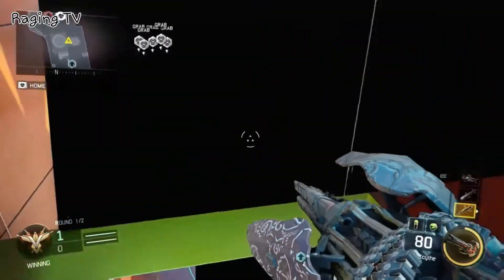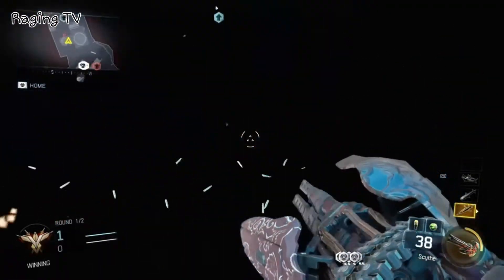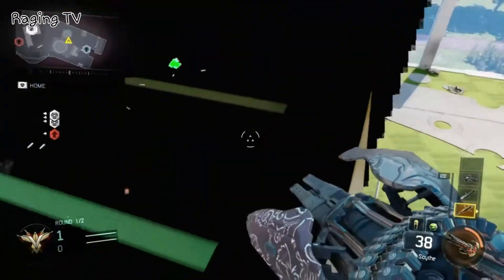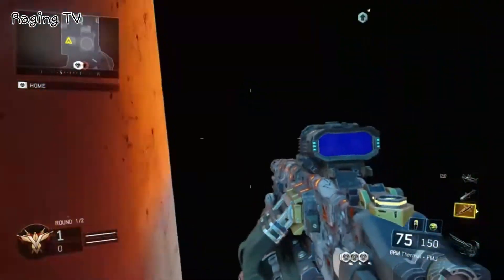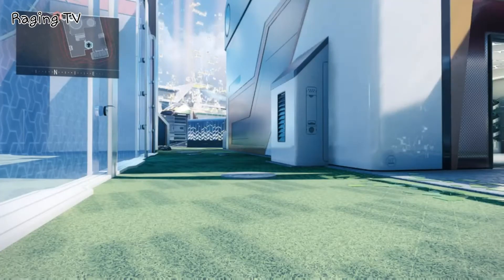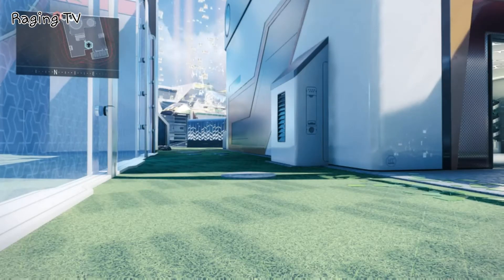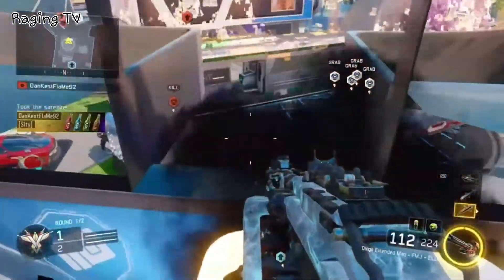I do not recommend you do this in public matches because you will get banned — you're basically getting kills and being invincible. And if someone's underneath you inside the garage and they have thermal, they can't kill you. I'll show you some other spots you can do it. You can go on top of the orange house, the blue house, and the blue garage. But I just prefer the orange house.